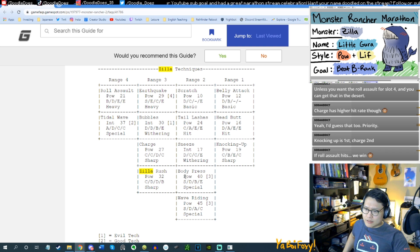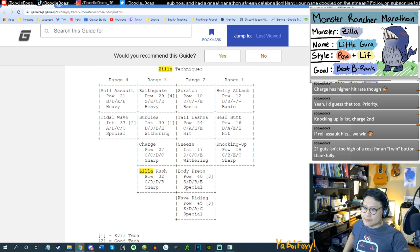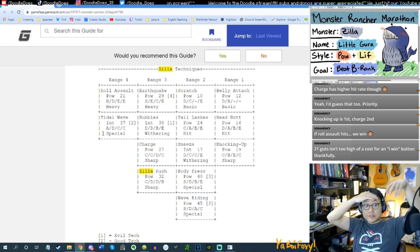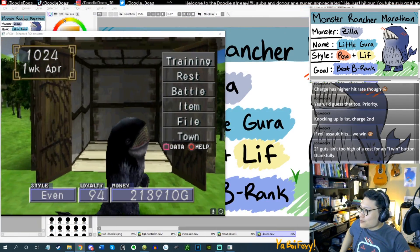Looking at special moves — body press and wave riding are intelligence-based, which isn't the right range for us, so that's not a choice. It's either Roll Assault for the coverage or Knocking Up and Charge. Chat confirmed: Knocking Up is first, Charge is second. And 21 guts isn't too high a cost for an I-win button. Okay, that's what we're doing — we're going to the desert to get Roll Assault. Thanks for the collaboration, that's fun.